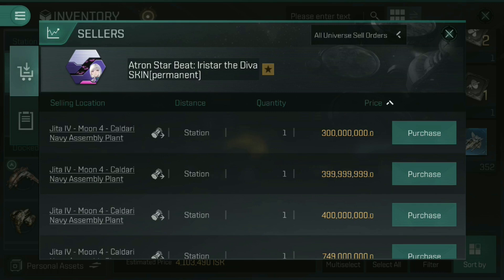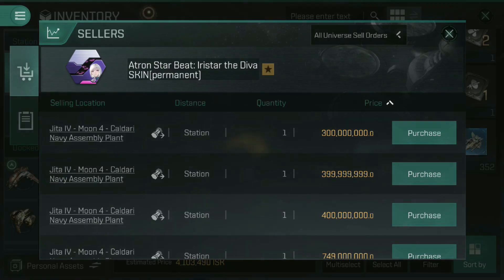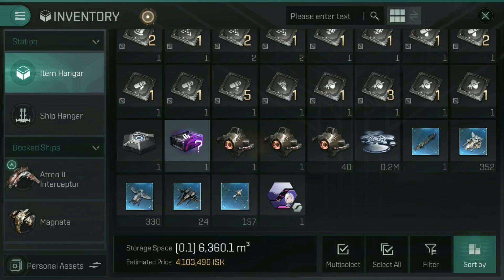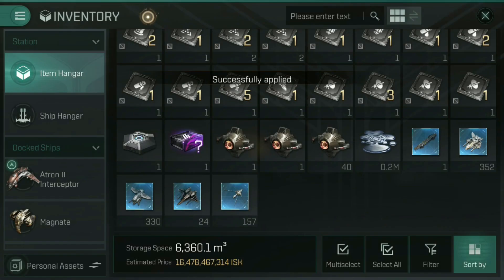Some of you will be like: but hold on, Hale — that's a different ship. You're flying the Atron II Interceptor and you're looking at buying the regular Atron skin. It's not going to work, obviously. But I'm not just looking at buying it — I have already bought it earlier this week in preparation for this video. So what I'm going to do is show you how exactly I'm going to fit this to my Atron II Interceptor. Let's click activate on this skin for this regular Atron.